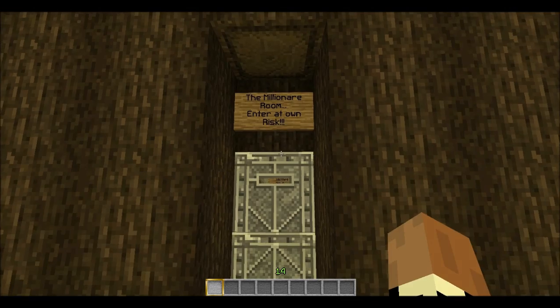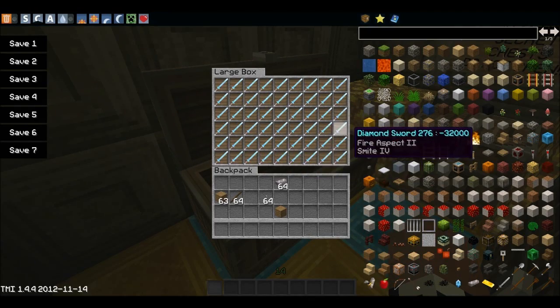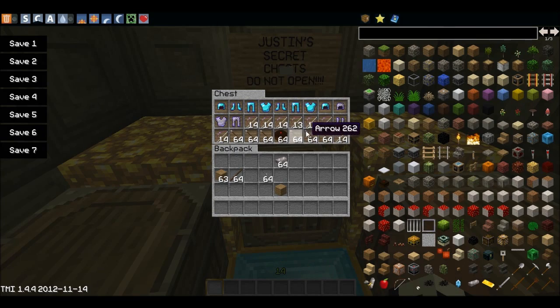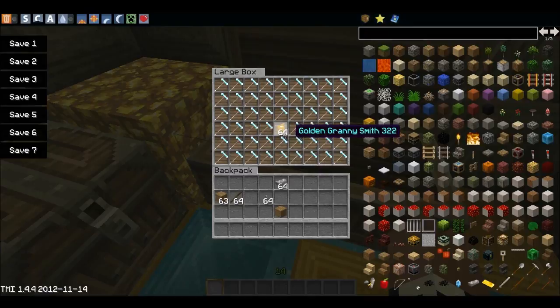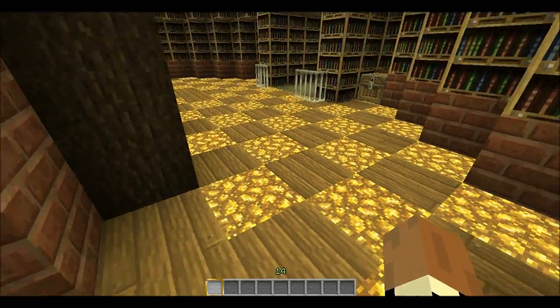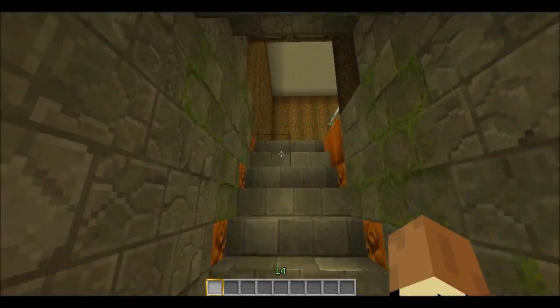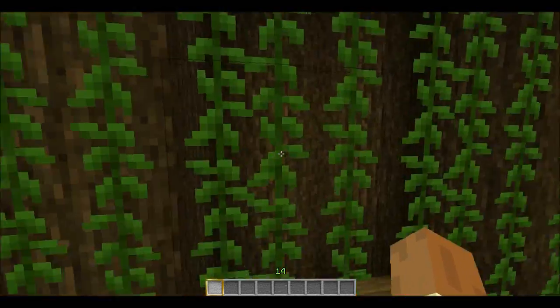A secret way in and out — we're going to enchant and stuff like that. Cake looks pretty cool. I'm actually going to show you one of my builds I made, which is going to be in future videos — it's going to be one of my arenas.